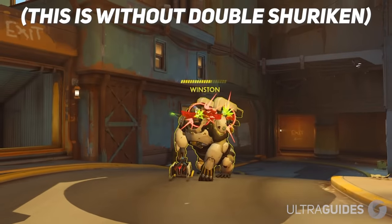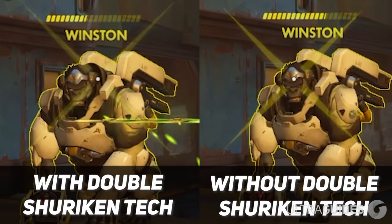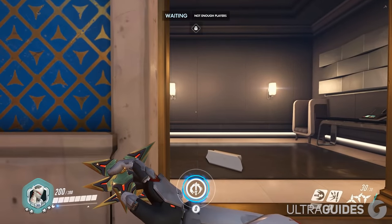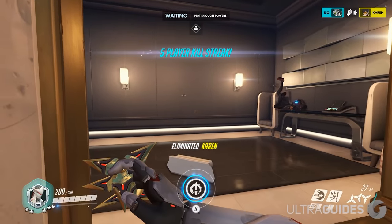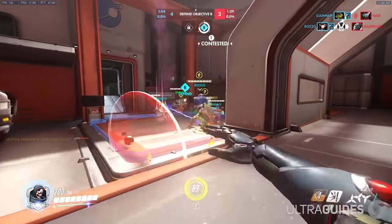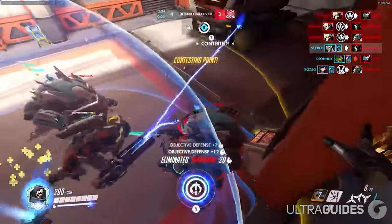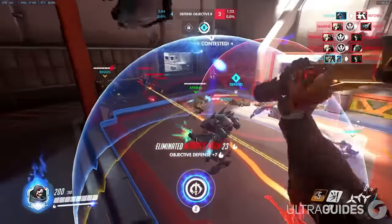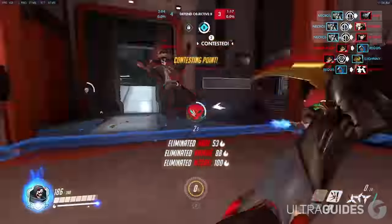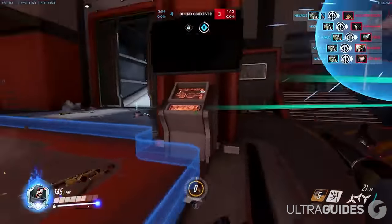Next is an advanced technique with Genji's shuriken: if you aim to the sides with your alternate fire, you can land two headshots instead of just one. If you aim dead on, you only get the one in the middle, but if you aim slightly to the left, you can get two shurikens to headshot. Finally, just stop using ghost dash — it's just flashy and offers no tactical advantage whatsoever. The good Genjis do it because it looks cool, but you should be patient with your dashes unless you're 100% certain you will land that dash.